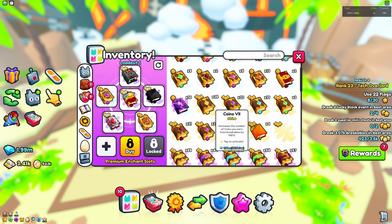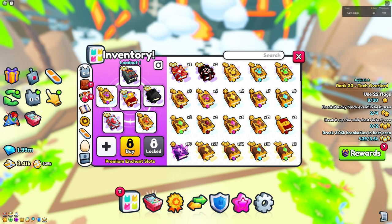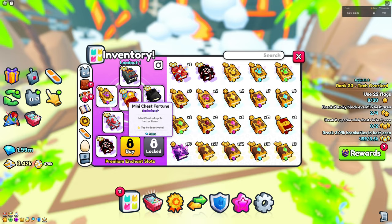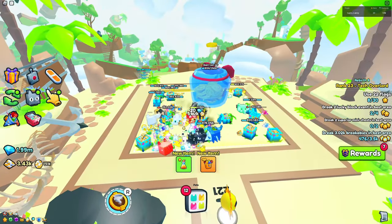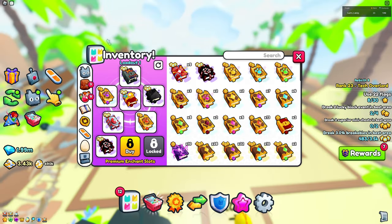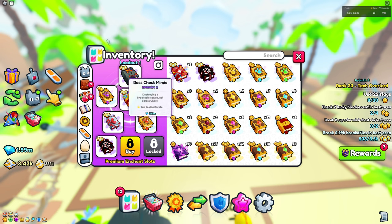You can pick a last enchant freely, though the final three enchant slots do require Robux. Mini chest fortune is great because if you find a mini chest you get two times the loot, which could mean two times the seashells. Probably the most OP things overall are the boss chest mimic and the treasure hunter — those are definitely the two must-haves.